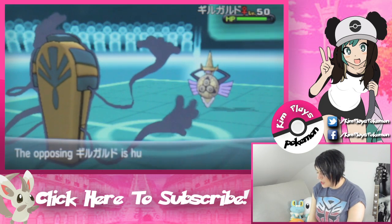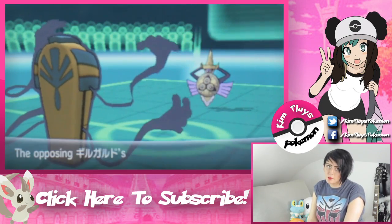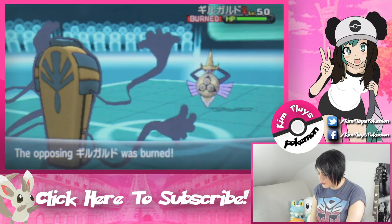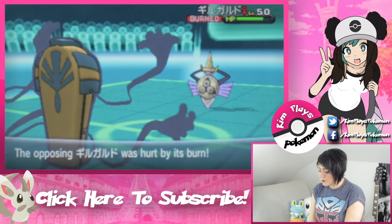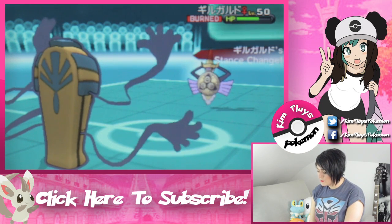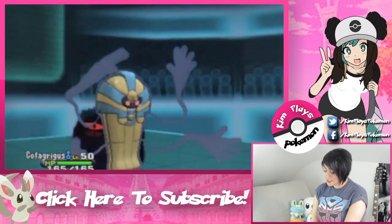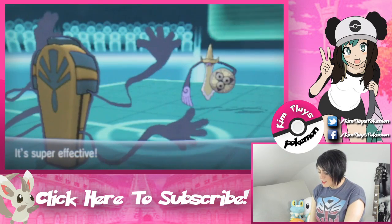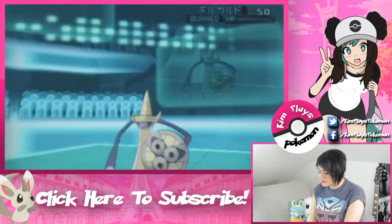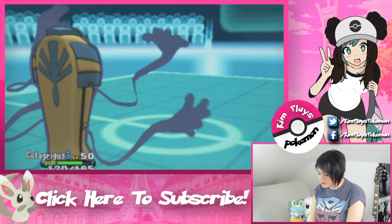He goes for a Swords Dance and there is no way I'm letting him buff up and just destroy me with Aegislash. So I burnt him with Will-O-Wisp and sorted that problem out. I was going to go for a Protect on the next turn to stall him out a little bit, but after all the damage being taken I thought I could handle this guy. Even though he does go for a Shadow Sneak it doesn't do too much, and Hex just takes him out because he's burnt and it's super effective.